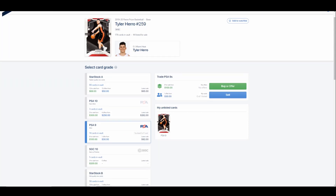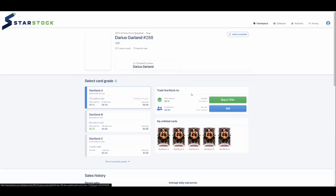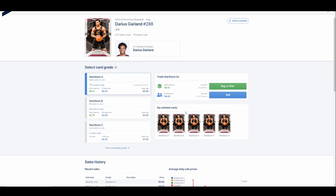Let me flip back over to my StarStock. I have these five Darius Garland base prisms — nothing crazy, but say this was Zion or whoever. I could fill out their form, pay the $30 — I assume it just comes out of your account — they get shipped off to PSA, and when they come back they get uploaded into your account with whatever grade they receive.